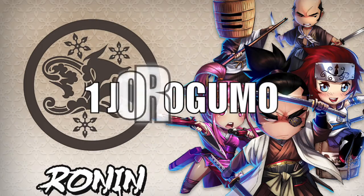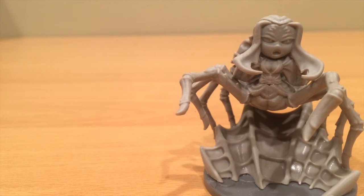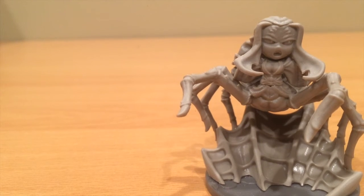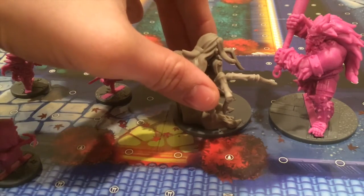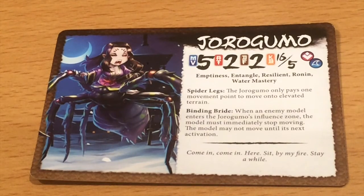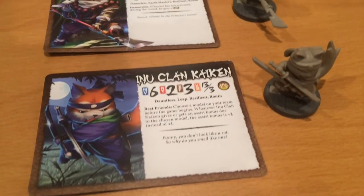Number one: Joro Gumo. I have no idea if I pronounced that right, but she is so cool. Here's the thing — I absolutely hate spiders, but the fact that she looks like a girl and not a spider face, just a spider body, I can handle it. She's another mythological figure from Japanese culture; I think I've seen her on Inuyasha, which has a lot of those mythological things. She is just really cool.